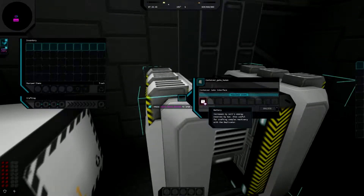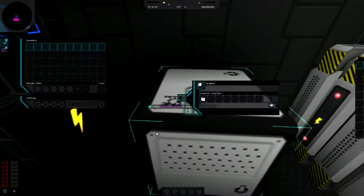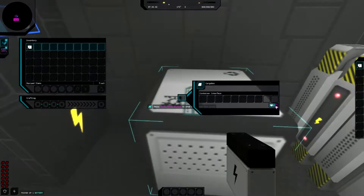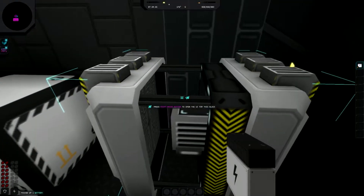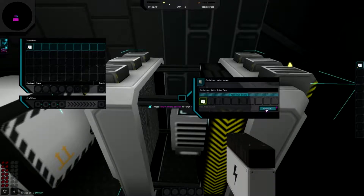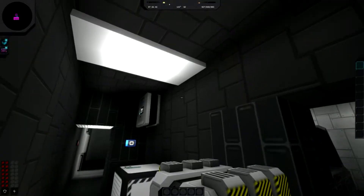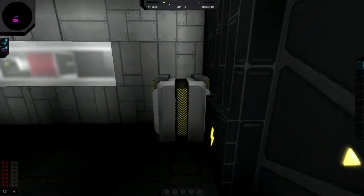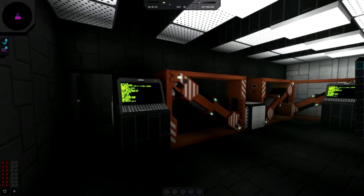Right mouse button opens the UI and we've got a battery slot to fill. There's a cargo box with a battery in it, so we'll take that battery and come over here to place it in the slot, which opens the door for us. Mission accomplished - a job well done.